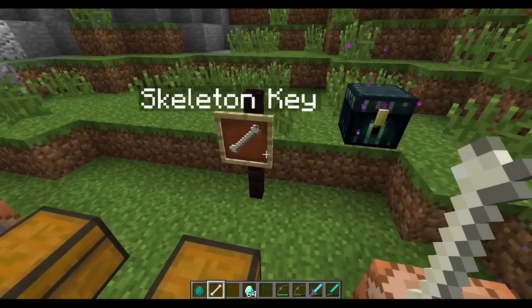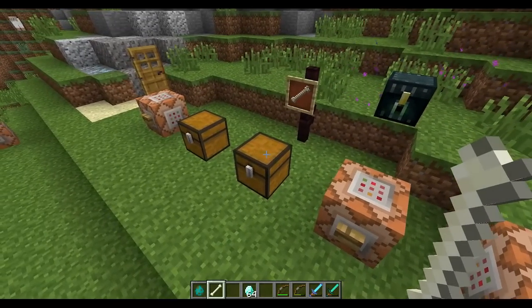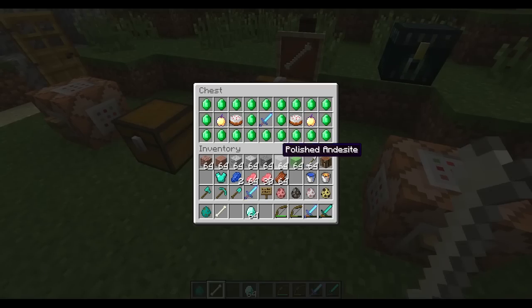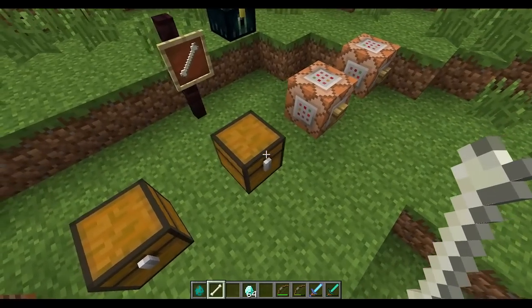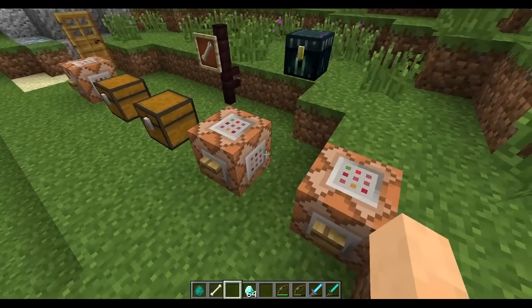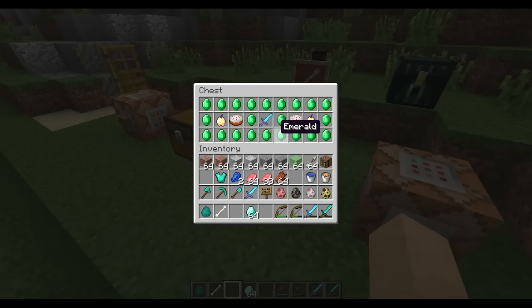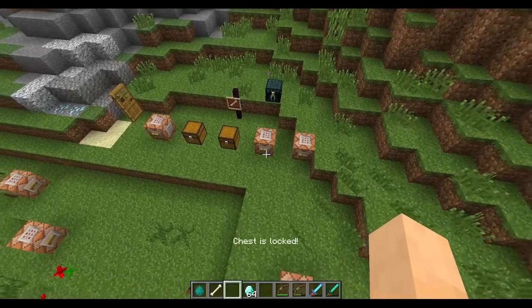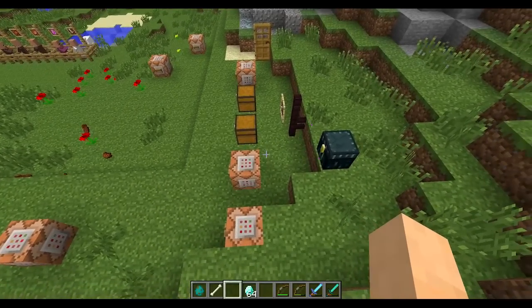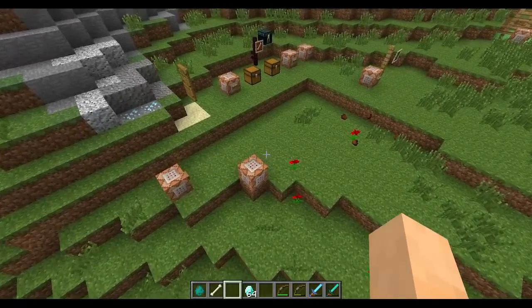It doesn't have to be a bone or anything — it's anything named 'skeleton key.' I think servers are going to implement something like this. You name a key, give it to a player — it's basically a password. You have an item named something, and only you can use it to unlock chests and things. It would be like a password that no one else knows. If you want to reset it, you put in the lock command with a blank name, and it resets so anyone can open it. I think this is very promising for servers.